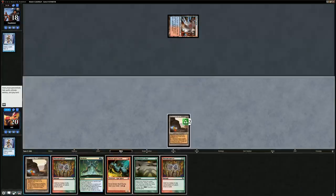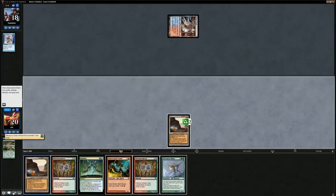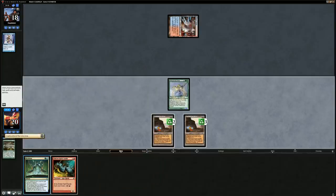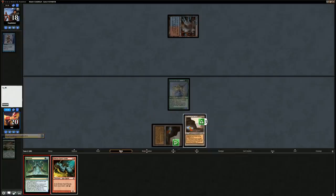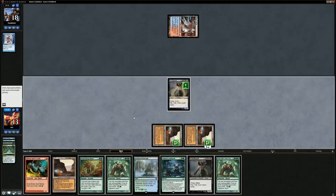We should be able to combo off here. Summoner's Pact gets Allosaurus Rider, we cast the Rider exiling our two Manamorphoses, then cast Neoform for a blue and a green, sacrifice the Rider, and get a Griselbrand. Then we hope we don't get too unlucky and find a few Nourishing Shoals along the way. There's one of them — we'll draw first in case we find a Wurm which gains more life. We'll Nourishing Shoal getting rid of Chancellor, then activate Griselbrand again. There's a Wurm we can get rid of and another Nourishing Shoal.